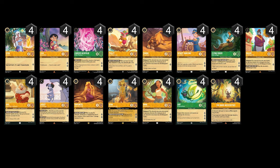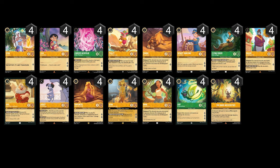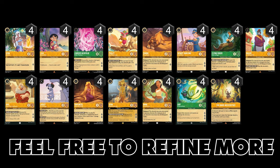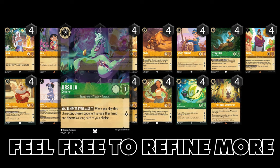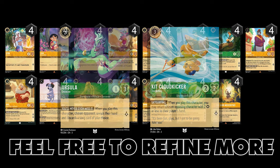Overall the deck is much better compared to its version in set three — feel free to refine it even more to make it better. Ursula and Kid Cloud Kicker are cards that you should consider putting in the deck if need be.